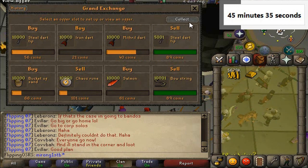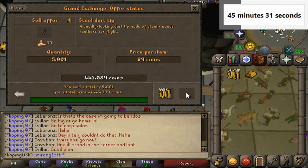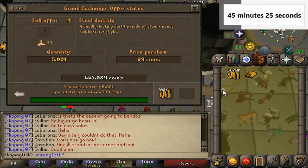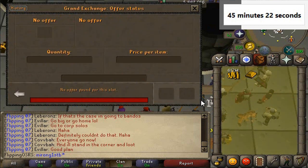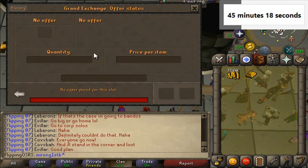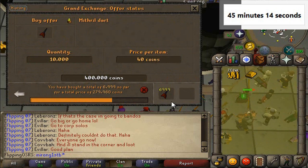We have sold off all the steel dart tips — that is crazy. We definitely lucked out there. We got undercut on a lot, but the steel dart tips gave quite a nice amount of profit. We've sold off the bow strings as well. Chaos runes are selling, buckets of sand are buying — pretty slowly but they're buying. Mithril darts are buying and we might plop those into sell now.